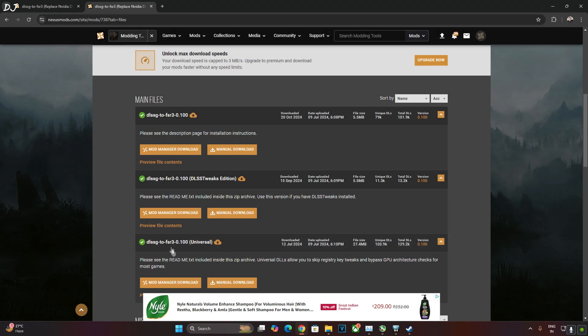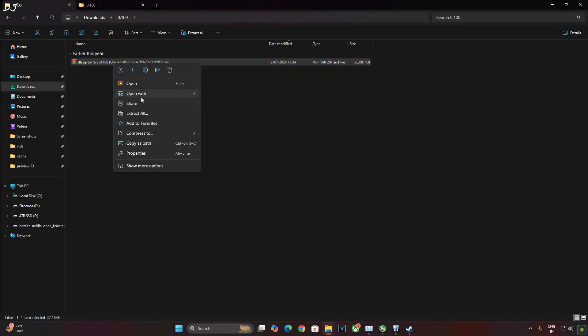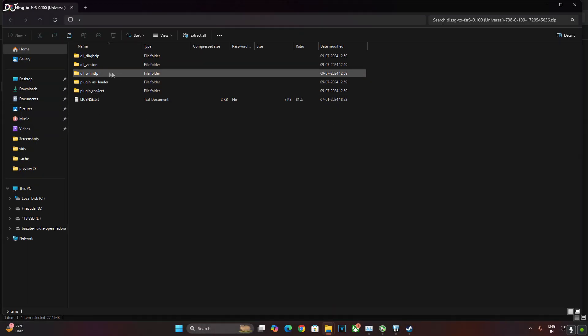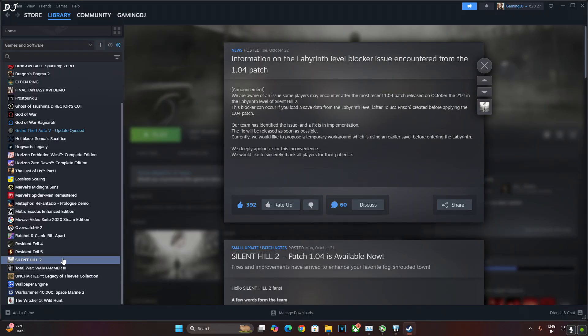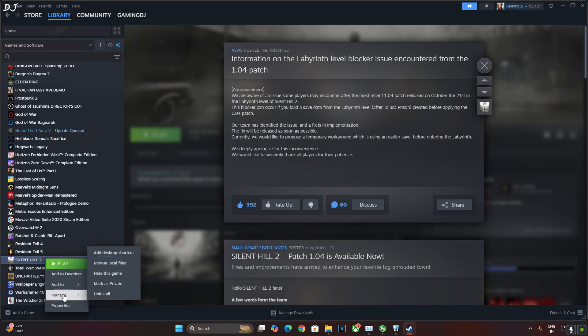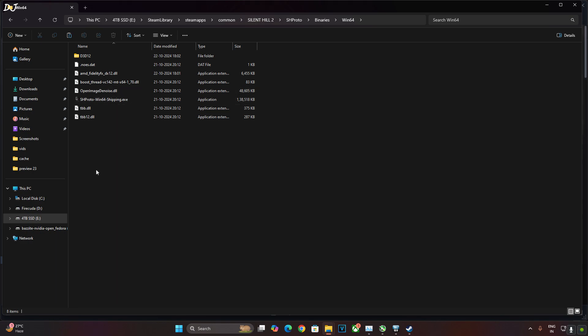Click on the Nexus Mods link. You need a free Nexus Mods account to download anything from there. Click on Manual Download under Universal, then click on Slow Download. Open the mod zip file, open the DLL version folder, and copy the two DLL files. To paste them in the game's install directory, right-click the Steam version in your library, go to Manage, then Browse Local Files. Open the sh_proto folder, then the binary folder, then the bin64 folder, and paste the files there.